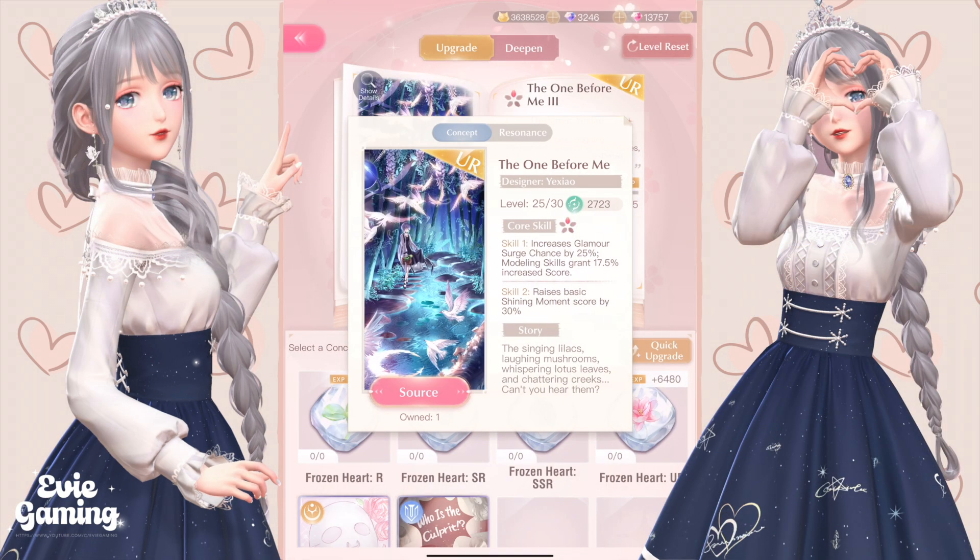A quick note here: since concept skill 1 adds chances to glamour surge, which is 0 by default, when you don't have a concept on, you won't be able to trigger glamour surge and there won't be any randomness.